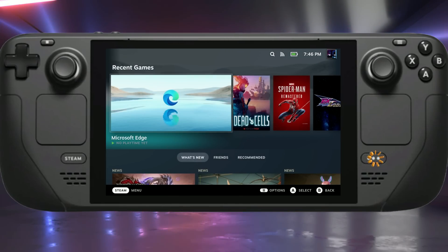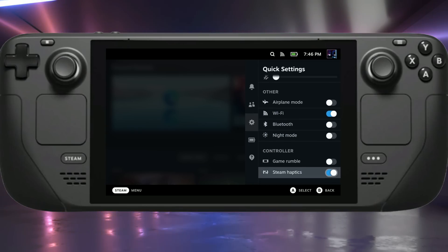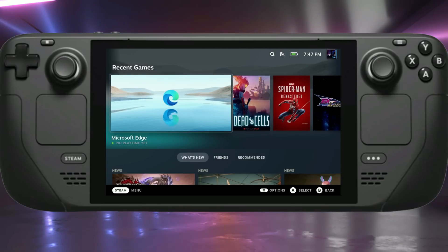There's another way to do this — hit the quick access button and go over to settings. At the bottom you'll see game rumble right there. There are also other quick settings like night mode, Bluetooth, airplane mode, and Wi-Fi on and off. Game rumble is definitely just a recommendation, especially if you suffer with hand issues or just want some more battery life. I do like to have game rumble turned off.